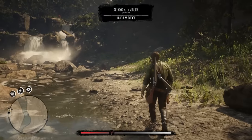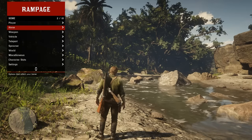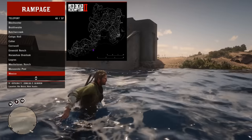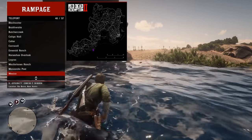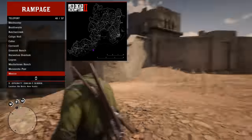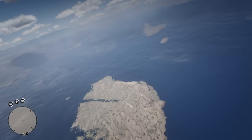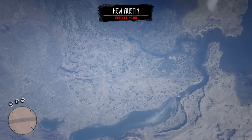My horse is just gone — he just vanished. Teleport me to Mexico. It put me in water. Is the entire map flooded? Wait — the entirety of Mexico is flooded! I'll teleport to McFarland's Ranch to check. The main map is fine — it's just Mexico that's flooded. Okay, there it goes. My horse just spawned out of nowhere, but the entirety of Mexico was underwater.